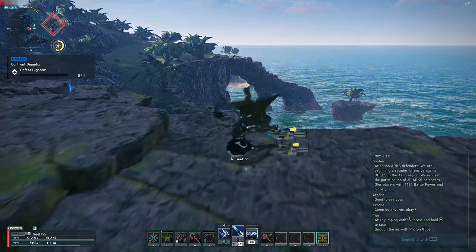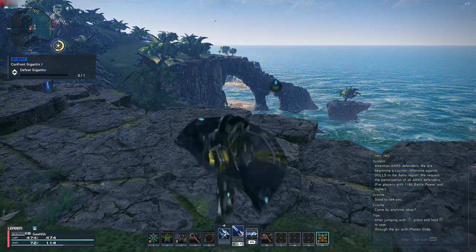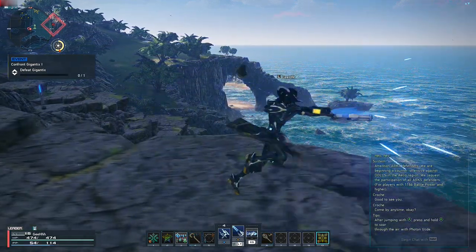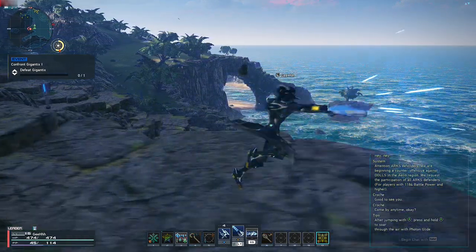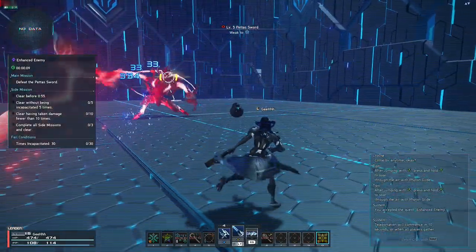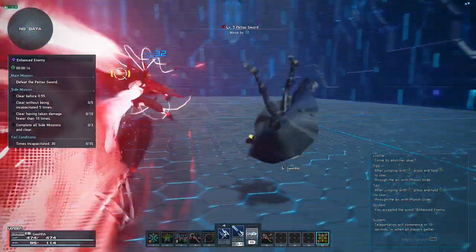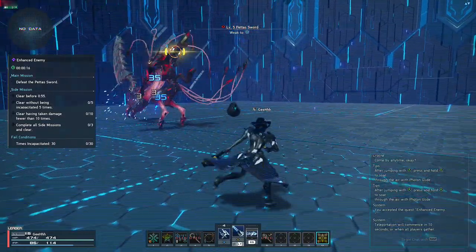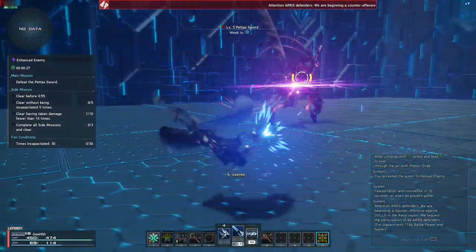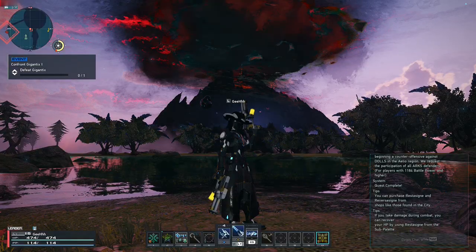Stylish Roll Arts allows the use of Photon Arts while rolling. Regardless of which art you use, it will perform this kind of attack — while doing a Weapon Action, press any Photon Art and it will do a Stylish Roll Art. Is it useful? Yes, in some cases when you want invulnerability frames and be able to attack at the same time. But you're gonna need your PP for some of the important Photon Arts, so most likely you won't be using this much.